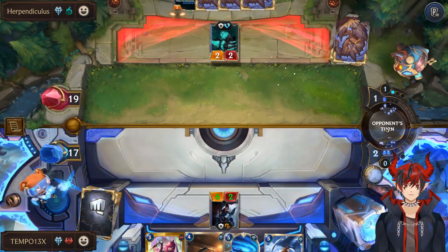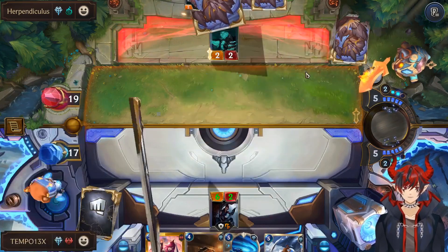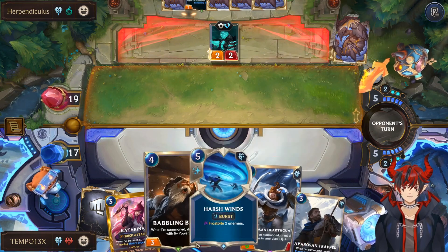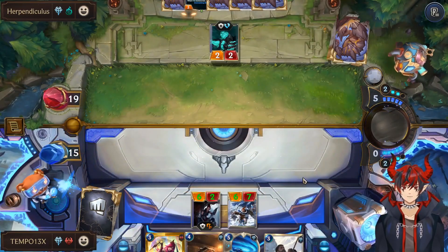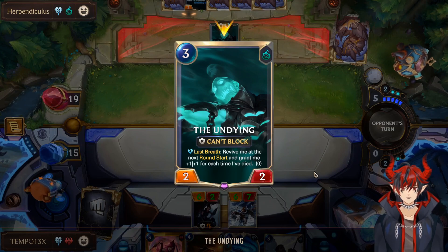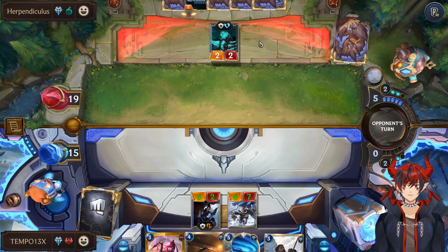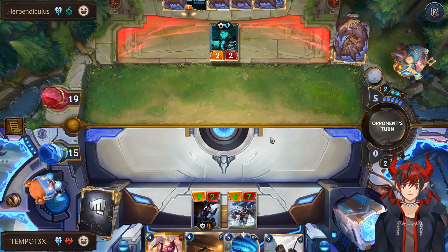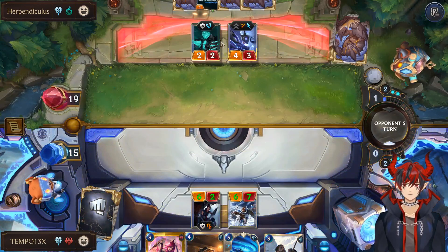That is pretty good for us. Then we can Hearthguard, Babbling Bjerg, all that good stuff. Now we have a 6/2 and a 6/7, and they have a unit that cannot block. So we can pressure 12 damage on our next open attack if we want, unless they play some stuff. They have 5 mana to work with — can't be Kindred because I will Frostbite her. Oh, there she is. I guess it can be Kindred.